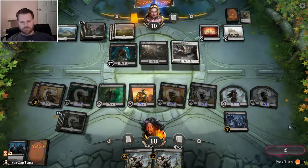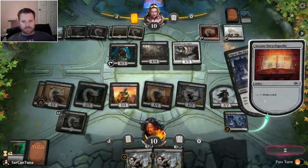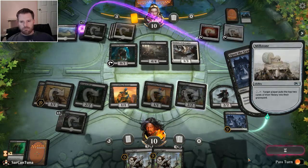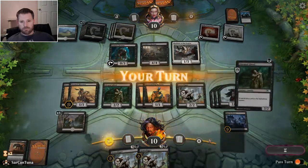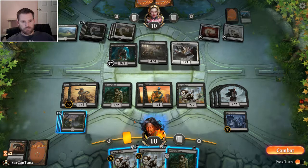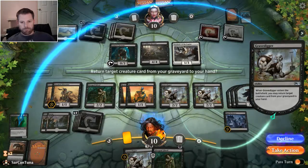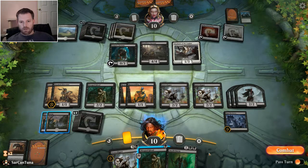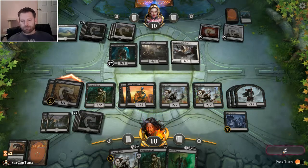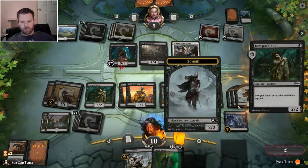I'd love to have four Death Barons because that would be overwhelming in every way. I think I can still sneak in for a bunch, and if I draw one swamp I get Gravedigger, Death Baron, and the game's over. He's got three blockers but I can still hit him for eight. I'm going to attack with both my dissenters — they never block a Doomed Dissenter, I don't know why. He won't block with the Sky-Related Legion. So I can sneak in for one damage and whittle him down.